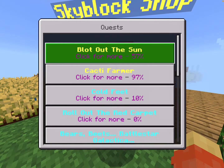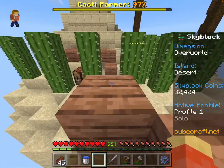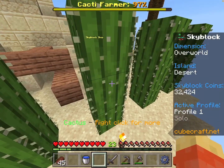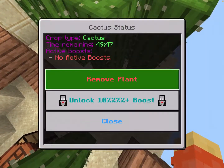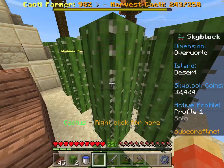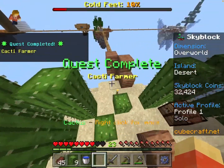We currently have two quests at the moment, and we are actually almost done one, so let's go do that right now. Cacti Farmer is almost done, so I think we only need to go here. We need about eight more, so let's go ahead and quickly harvest up some cacti. And there we go, the quest is complete.